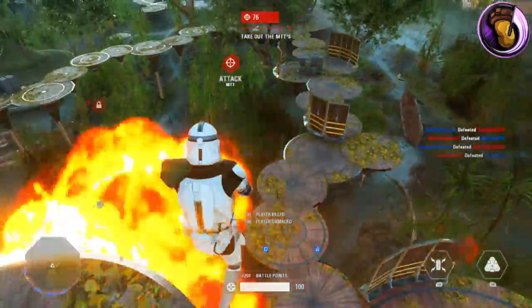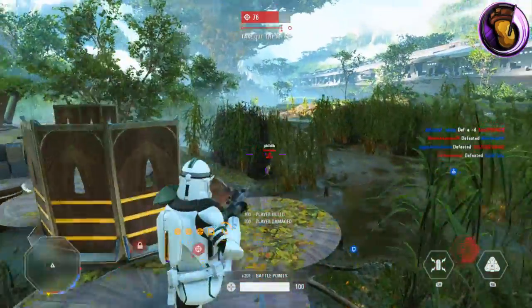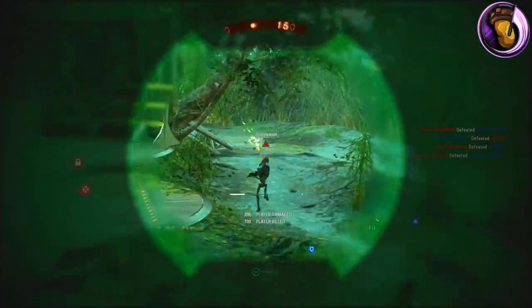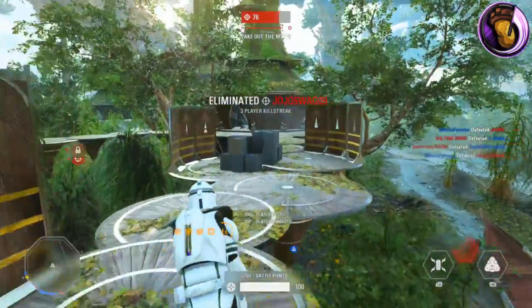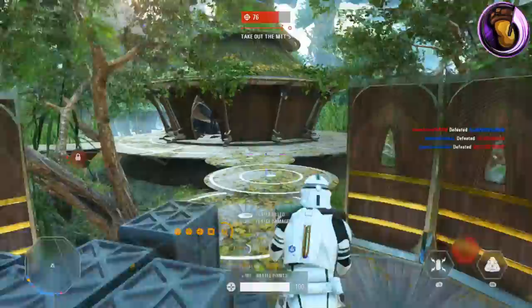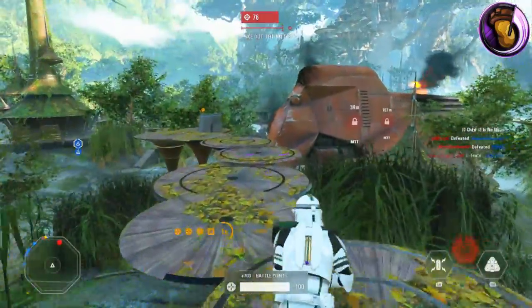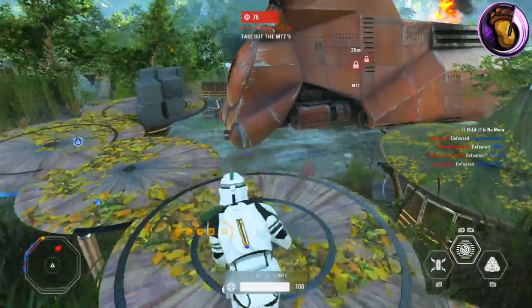What are your favorite star cards to pair up with the Specialist class? Let me know in the comments section. If this guide helped you, feel free to drop a like as it helps support the channel. And if you have any tips for the A280 CFE, comment them down below and help each other out. I'm Infinite Potatoes, and I'll see you in the next video.